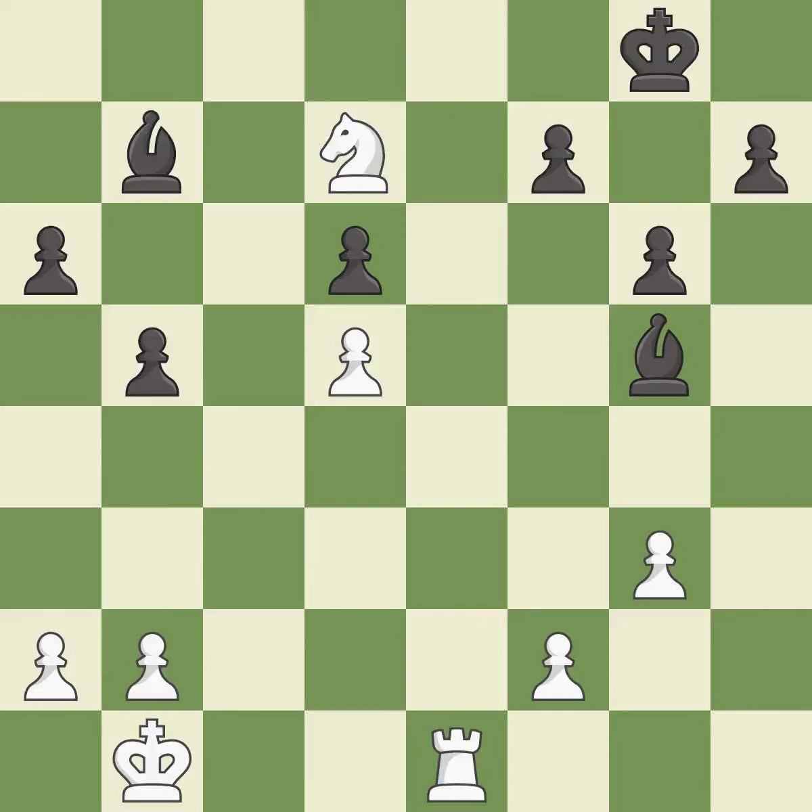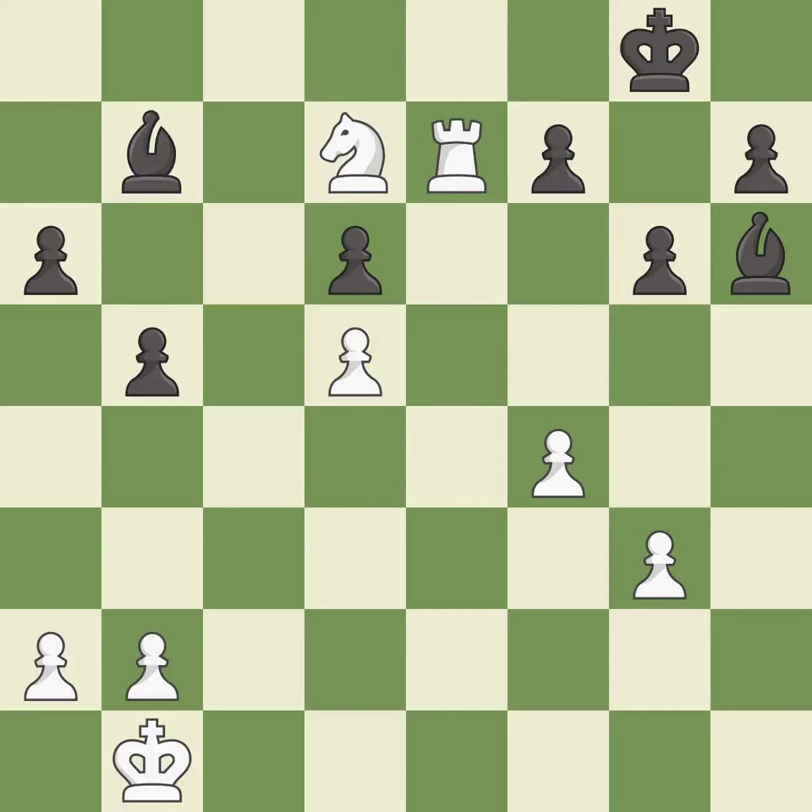This move puts the bishop on a safer square — it is best. The opposing bishop is kicked by a pawn and must now move or be captured — it is best. This move puts the bishop on a safer square — it is excellent. This places a rook on the 7th rank, activating the rook and restricting the opponent's king — it is best.